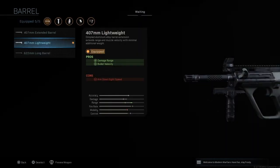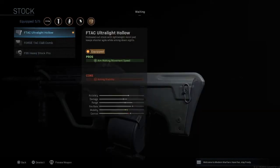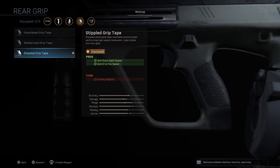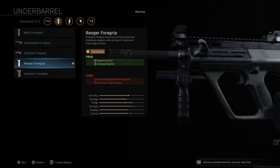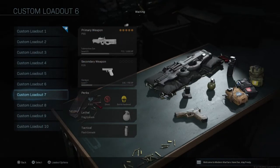Now onto the SMG classes. I like to use this second barrel at the beginning — it increases damage range and bullet velocity, overall increasing range on the weapon, which is very helpful especially on SMGs. Next up is the FTac Ultralight Hollow Stock for aim-down walking speed, Stipple Grip Tape for aim-down-sight speed and sprint-to-fire speed, the last magazines you unlock which increase damage range and ammo capacity, and the Ranger Foregrip for better accuracy overall.